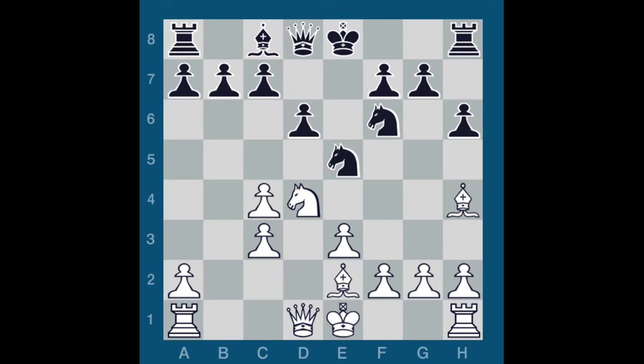D6, Bishop E2, Knight G6. After the painful experience with pins in the game before, I was happy to break that annoying pin on my knight standing on F6. Bishop takes F6. The retreat Bishop G3 also leads to an easy game for black.